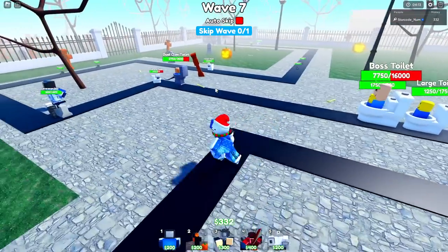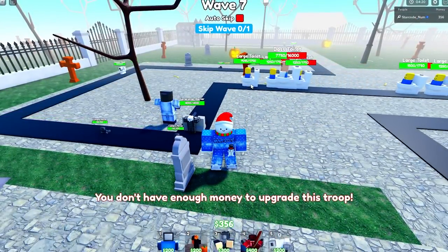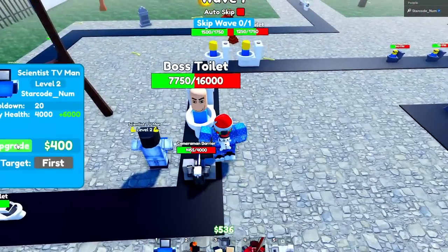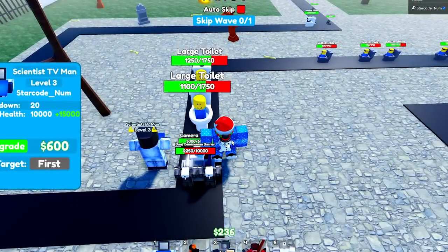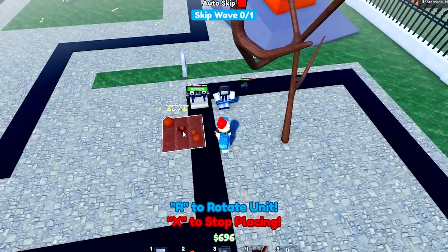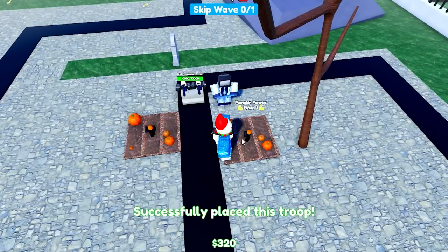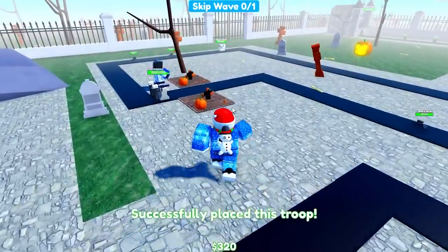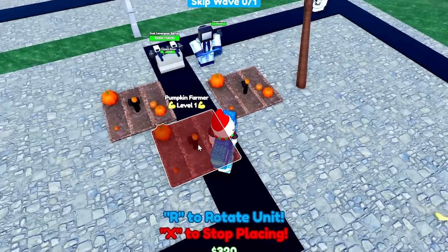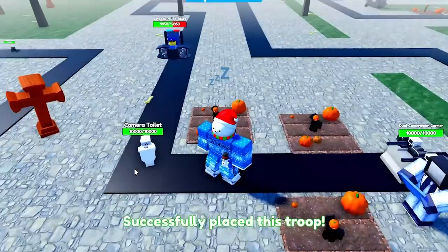Some stuff is getting through but that is to be expected, and it is a little bit hard to do it by yourself, so I do recommend having at least one other person with a laser cameraman car to help you defend. Another really good strat I've seen is to actually place your farms around the scientist TV man, because whenever things like the claw toilets come through they stun the closest character to them.